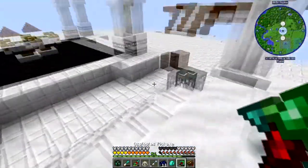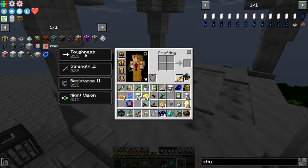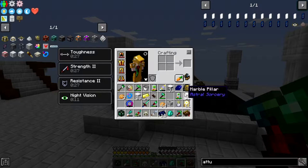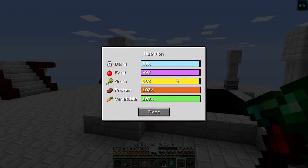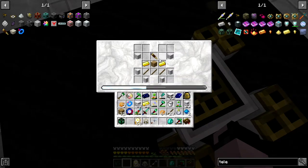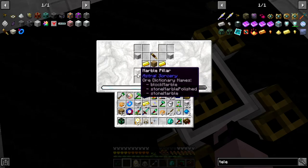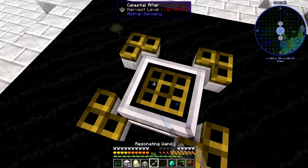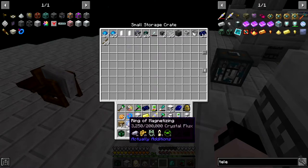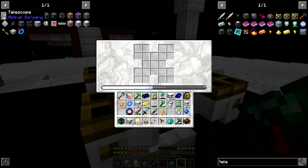We're going to have to get the light well up and going first. The great thing about it is if you sit in it, it gives you night vision. I'll come back whenever it's nighttime and we'll go from there. While we're waiting, let's go ahead and make the telescope, which will come in quite handy later down the road. That is a quest, so that's one thing off the list.